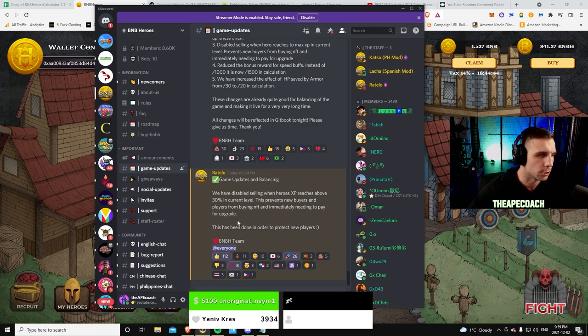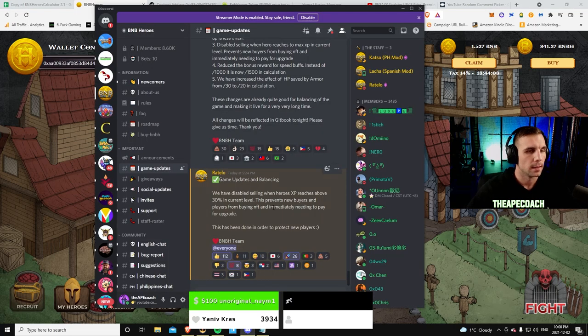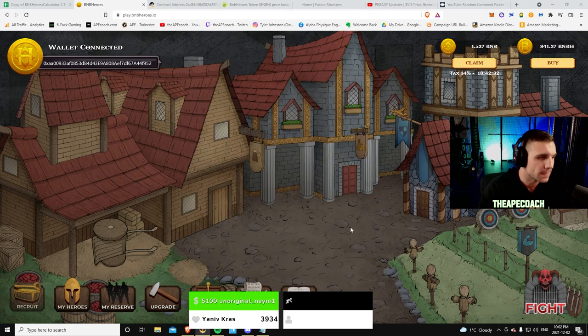One last update: they disabled the ability to sell your heroes if you're above 30% of your current level's experience. This prevents people from leveling a hero to 38,000 XP and selling without paying the final level-up fee, leaving the buyer to pay a huge BMBH fee. If your hero is over 30% leveled to the next level, you can't sell it until you level it up. It protects other players — if you're trying to sell and it's almost leveled up, just level it one more time.